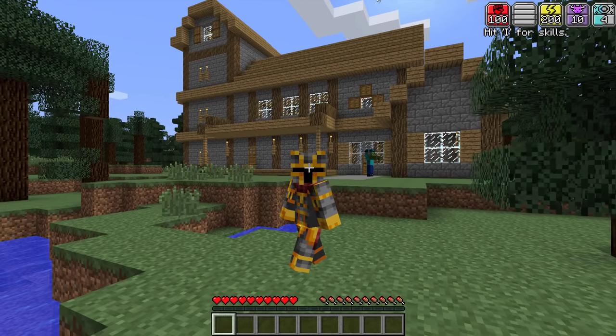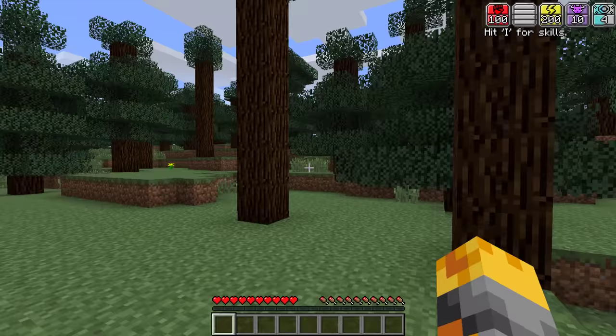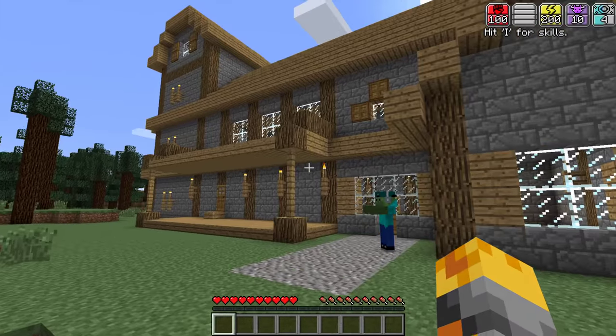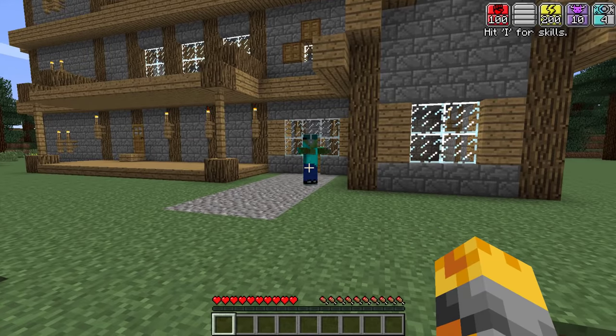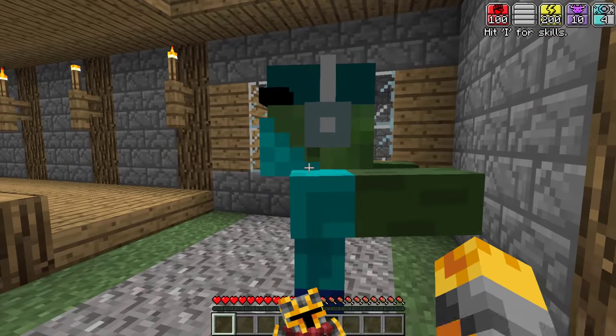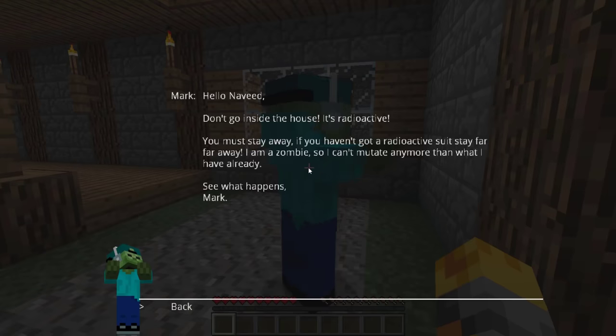Hello guys, and welcome back to this crazy Minecraft video where today I'm gonna show you all something really cool. Mark my friendly zombie has gone and invited us to his awesome house in the woods where I'm not really sure what he wants us to do. Hello Mark my friendly zombie, what's going on today? Why have you brought me to your awesome house?